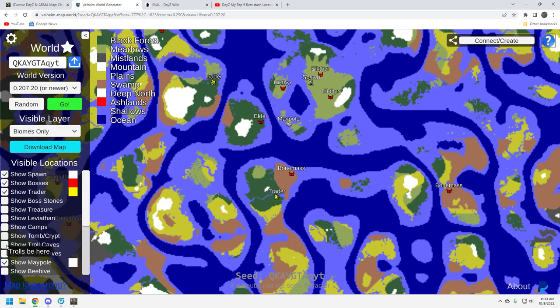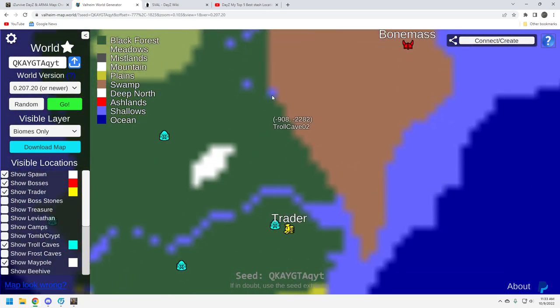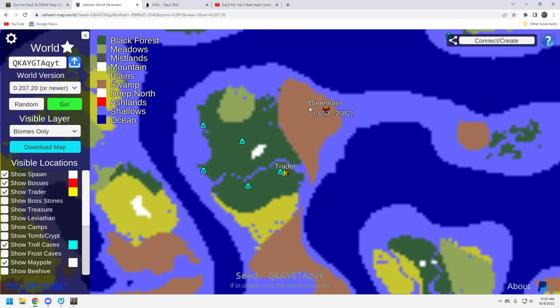Let's take a look at troll caves, because those are really good places to set up bases. As you can see, there's a troll cave right by this Trader. Troll caves are great — you clear the cave, you've got the entrance which you can wall off, put a portal right in there, and boom, you just run out to the Trader. And you can run out to Bone Mass. I think that's really good.